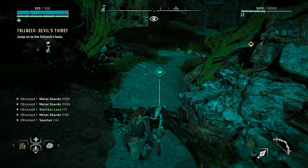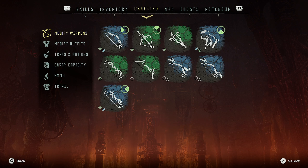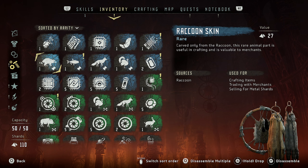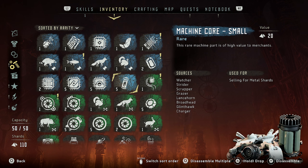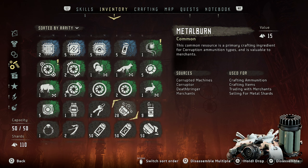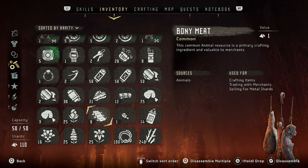Where was it — machine core? I don't remember what I needed those for. Crafting of something, I thought. Yeah, I can't — we just sell them for metal shards. There's one of the white sparkler things — crafting animation.